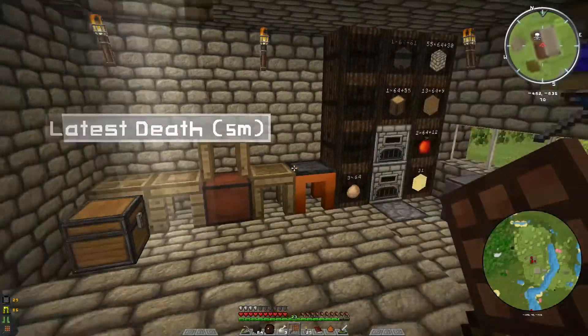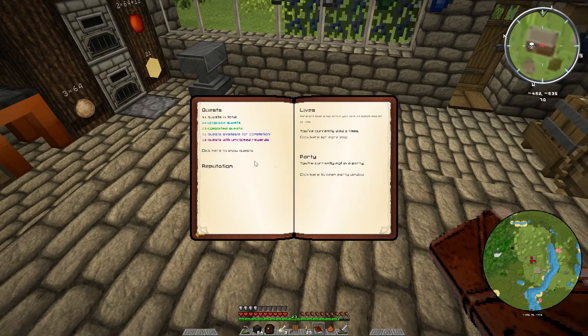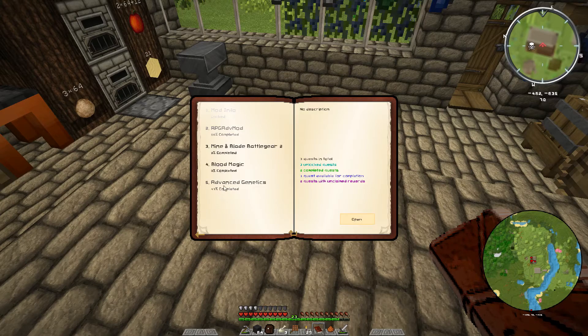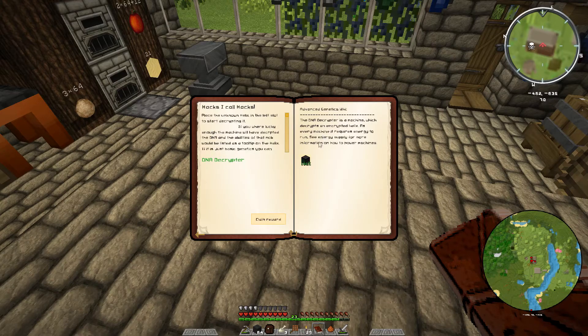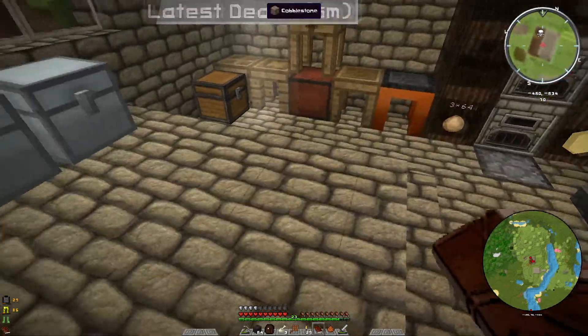I went through the quest book just trying to learn a little bit more about the game. You actually don't get anything for these ones here. I did the RPGA mod, built waypoints, did the signs and waypoints. I didn't do the crumbs one yet — I need glowstone and bread, and surprisingly I didn't have bread. Then I got into advanced genetics and got the DNA analyzer, extractor, decryptor — a whole bunch of stuff to do with the advanced genetics mod, and that's been a lot of fun.